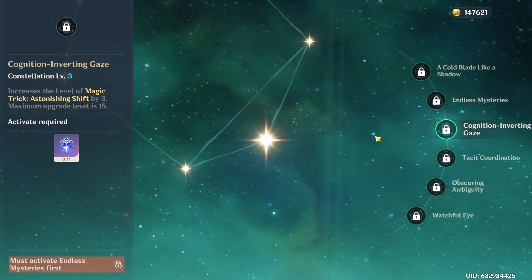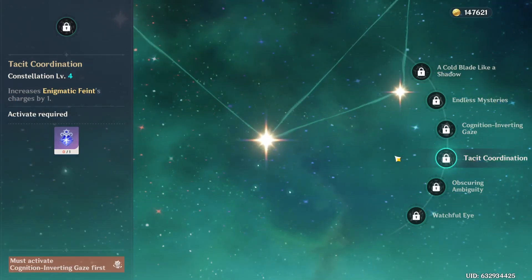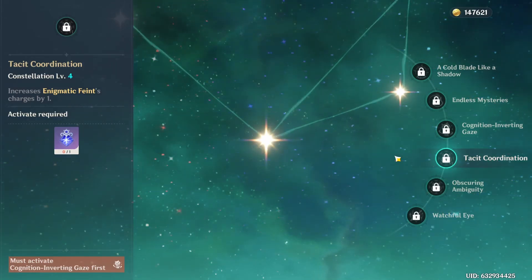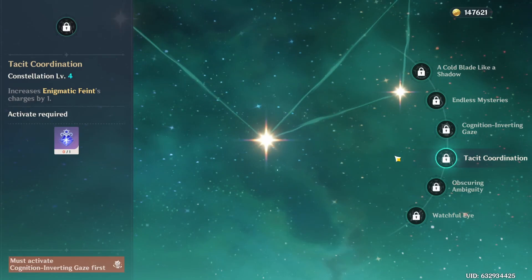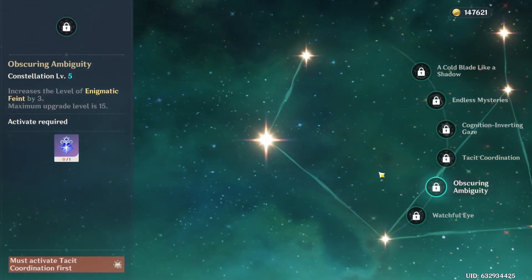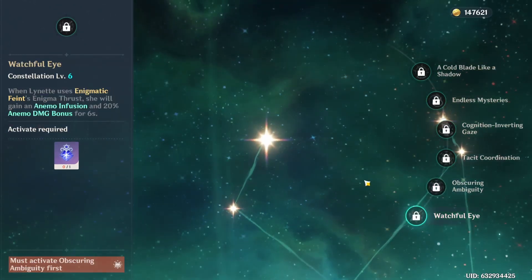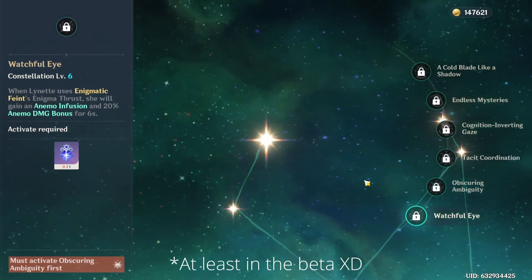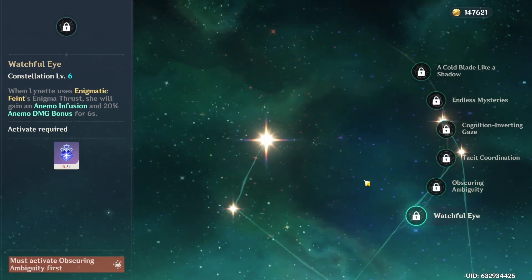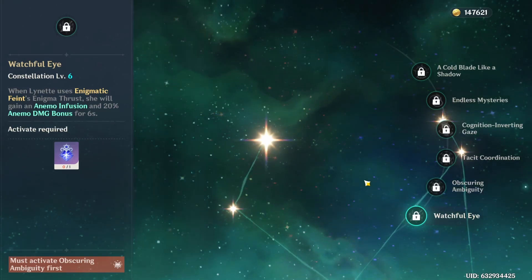Her C4, Tacit Coordination, is in my opinion one of her best constellations, because it gives her another charge of her skill — and we talked about how much she needs energy, so that's very valuable. Her C5, Obscuring Ambiguity, increases the level of her skill by 3. Her C6, Intent-Identifying Insight: when Lynette uses Enigma Thrust, she gains Anemo Infusion and 20% Anemo Damage Bonus for six seconds. What do you think about that?